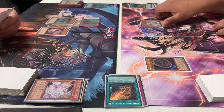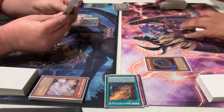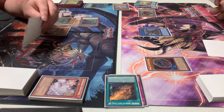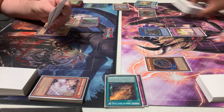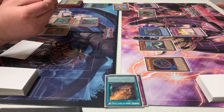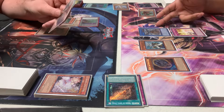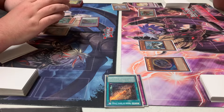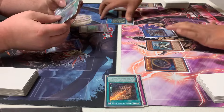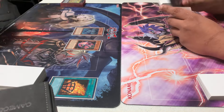On my turn I activate Pre-Preparation of Rites but he has Ash Blossom. I use Sephira, search out Skull Guardian, summon Low, and eventually use Low to go into Relinquished Anima. I'm trying to destroy his cards because I believe his field spell can special summon one of the monsters in his spell-trap zone — but he never uses it. I pop the field spell, take his monster with Relinquished Anima, attack over for game one.